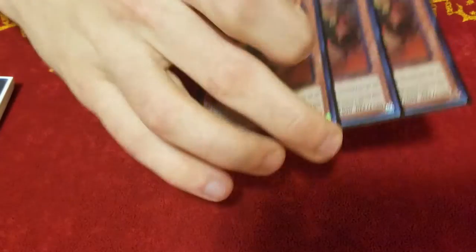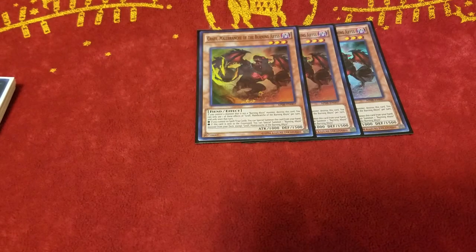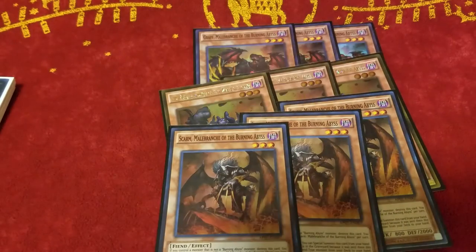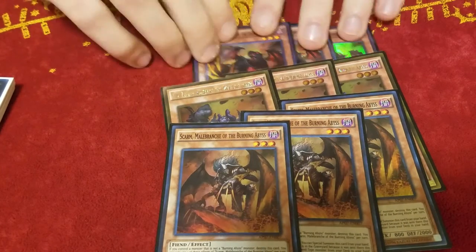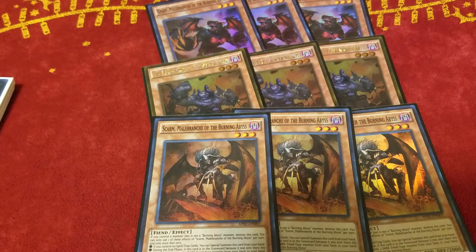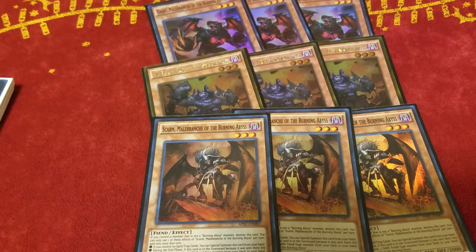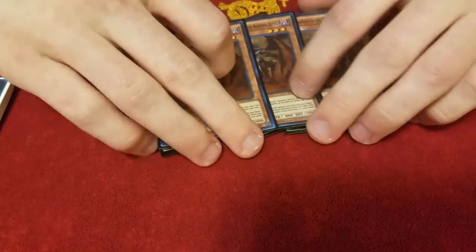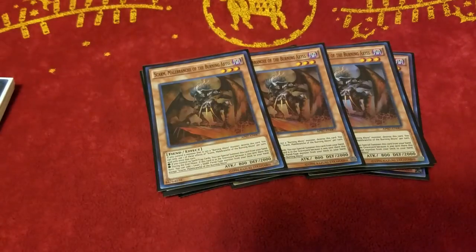For the Burning Abyss lineup, I play 3 Graf because he's Graf — he's part of the infamous Trinity. 3 Graf, 3 Seer, and 3 Skarm. This is Burning Abyss right here. Graf, when he goes to the grave, he special summons from the deck. Seer, when he goes to the grave, he special summons from the grave. And Skarm, when she goes to the grave — on the end phase of that turn — you can search a Fiend monster from your deck. These 3 are just really powerful cards. They help the deck float and combo really hard. If you're gonna play Full Power Burning Abyss, you never deviated from the 3 of each.